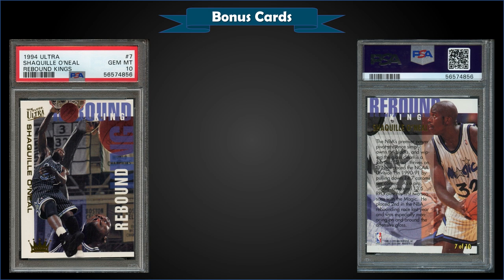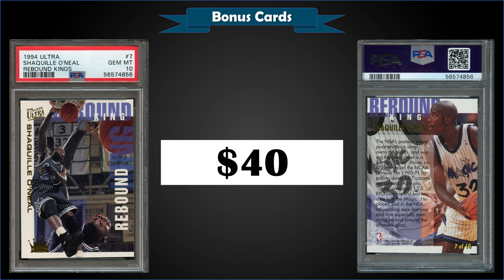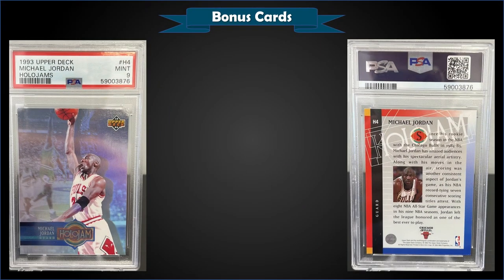From 1994 Fleer Ultra, a Shaquille O'Neal Rebound Kings insert graded Gem Mint PSA 10, sold at auction for $40. It has a pop of 120 in a Gem Mint slab. The Rebound Kings inserts for 1994 Ultra were in Series 2 packs at a rate of 1 in 2 packs — definitely not a rare insert.